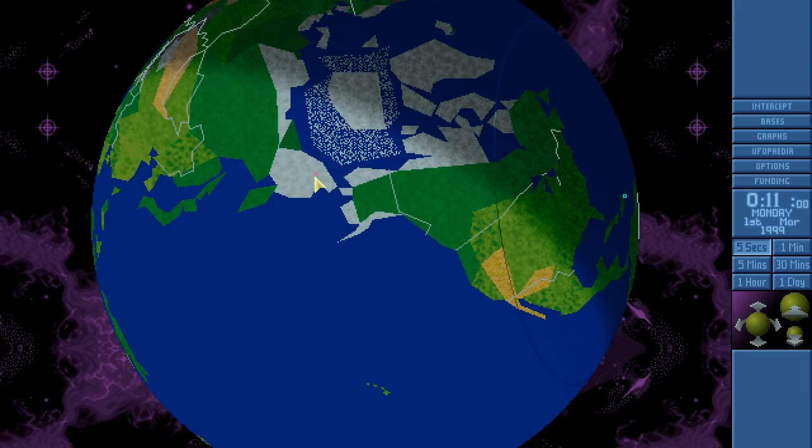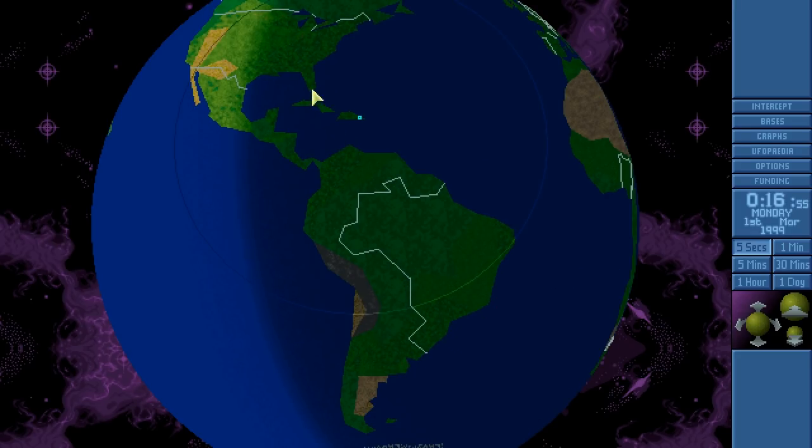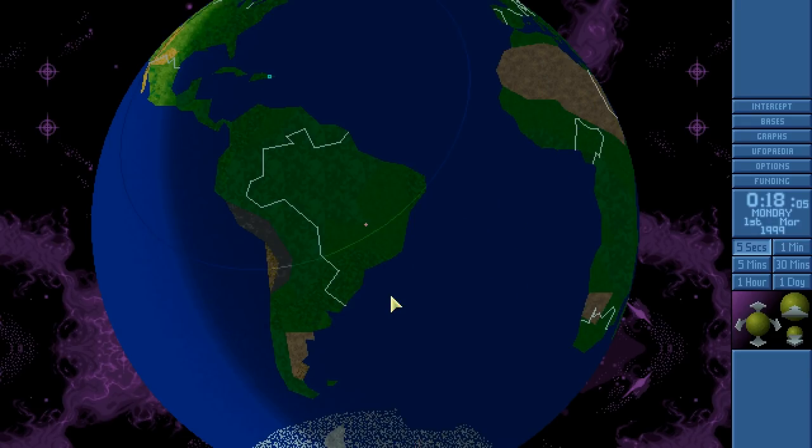We want to take that base out, because not only is that base providing a constant positive score for the aliens if it persists for a month, but also there are numerous flying saucers associated with it. We have a terror mission, and it's at night.